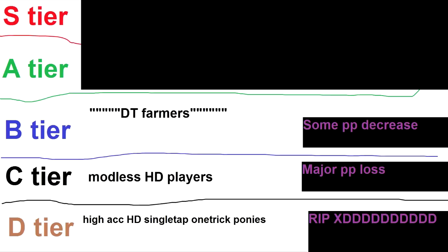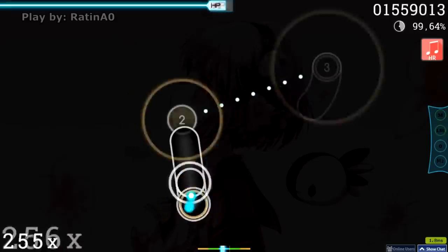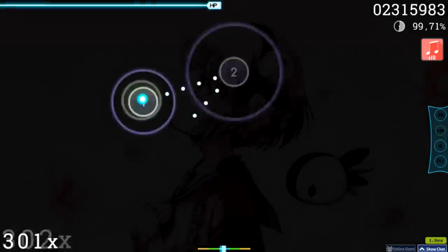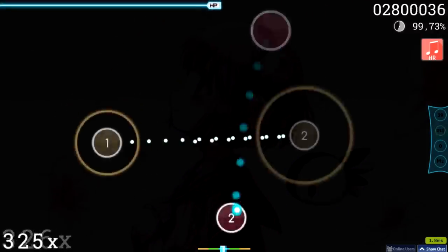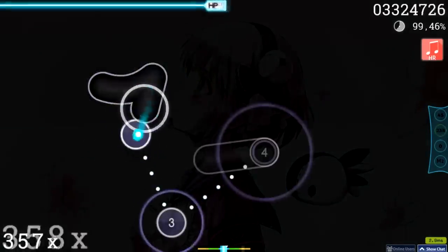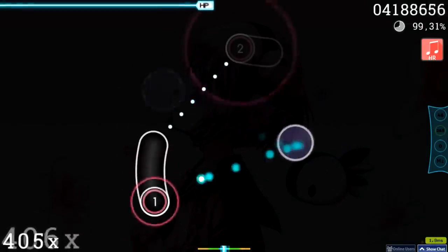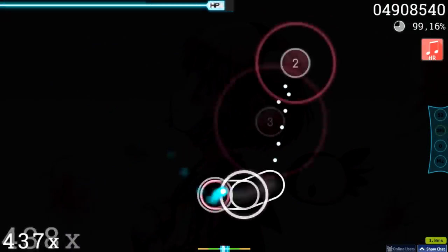Speaking of A tier, these are the players that don't use Hidden at all. This tier is pretty straightforward — you don't use Hidden, your PP doesn't change. Simple as that. They might have some Hidden scores on the most farmy maps, but overall most of their best plays are made without Hidden. Since most players have been hit very hard with this update due to how important Hidden was in this long-standing meta, no-Hidden players actually climb quite a lot of ranks without actually gaining any PP.